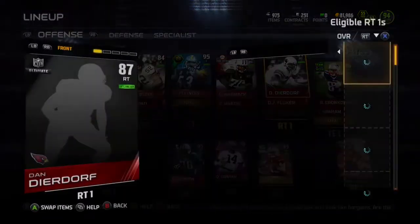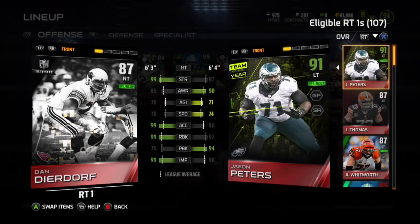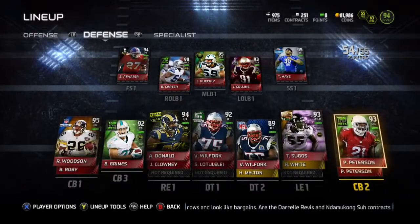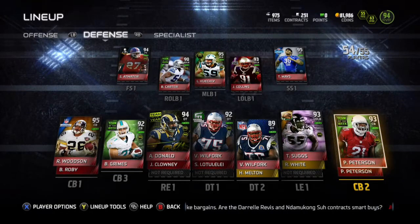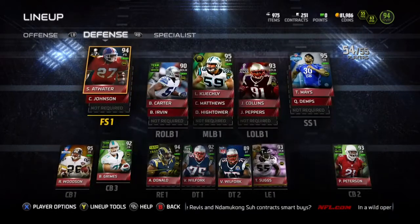Wormack has an 81, and I think even Deardorff has really low pass block too — 75. But their strength and run block and impact blocking is all really, really high. I like to run the ball a lot, so it makes sense for me, and I am not regretting lowering my overall.